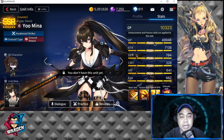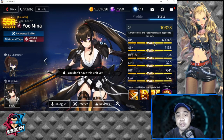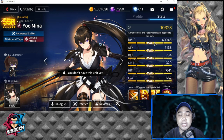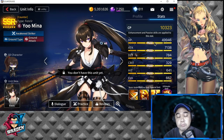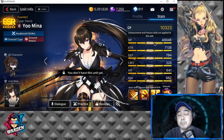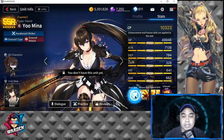In terms of her stats, she has above average HP, excellent attack, and very good defense — also above average. She has low crit, below average hit, and below average evasion. She is quite tanky, as expected for an awakened SSR striker. Let's take a look at her skills.